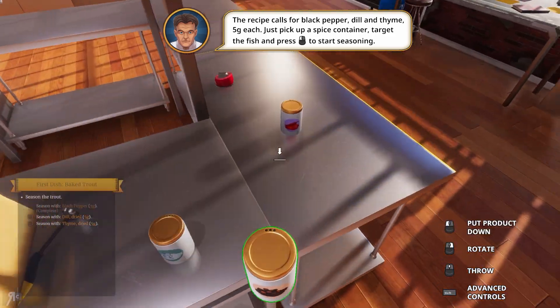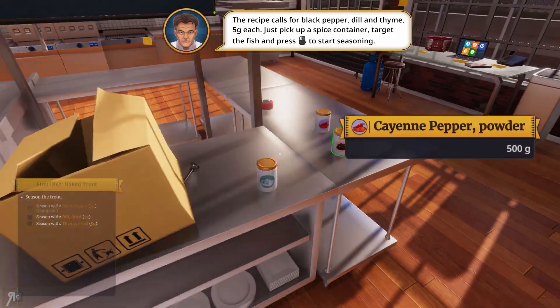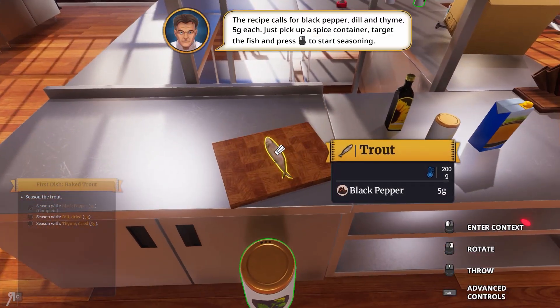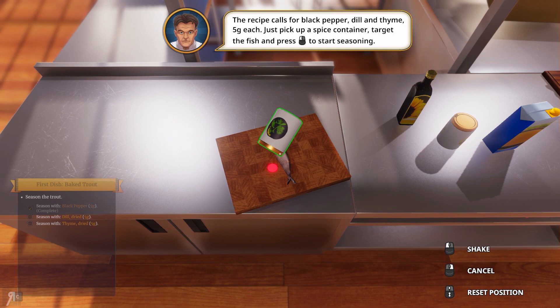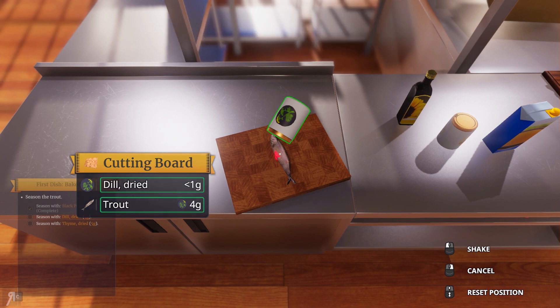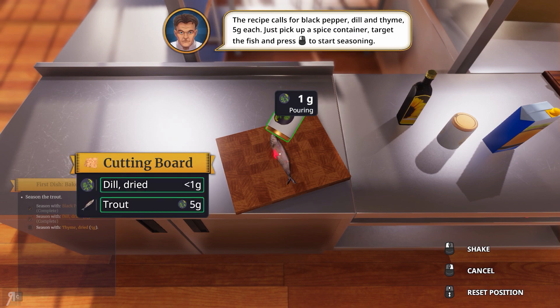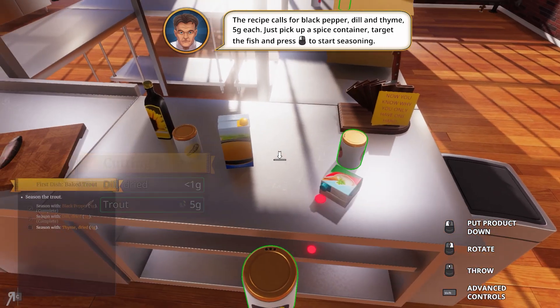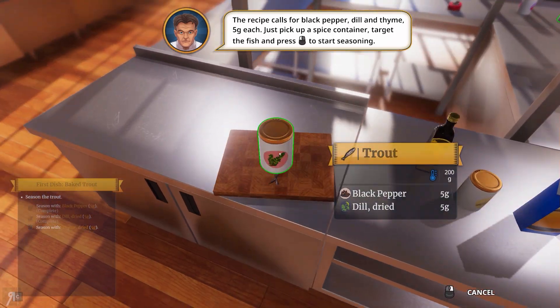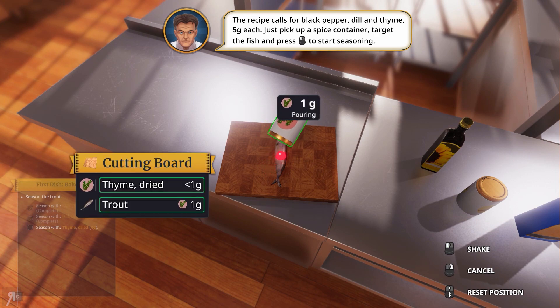I'm being super careful here but I'm not fast — that's the problem. We need some thyme. Is this thyme? I think it is — actually it's dill. There we go. And dry thyme — fantastic. Let's place it there.